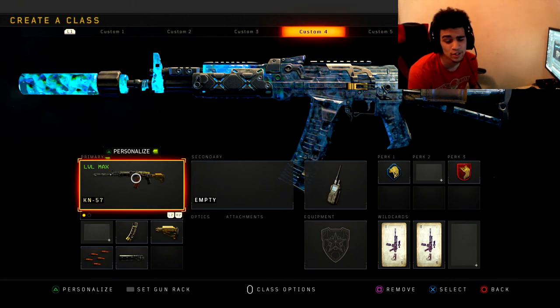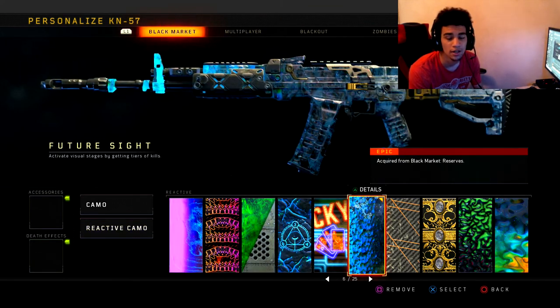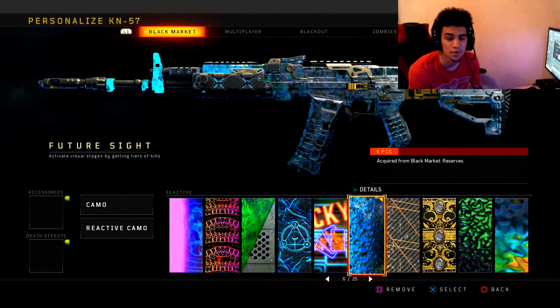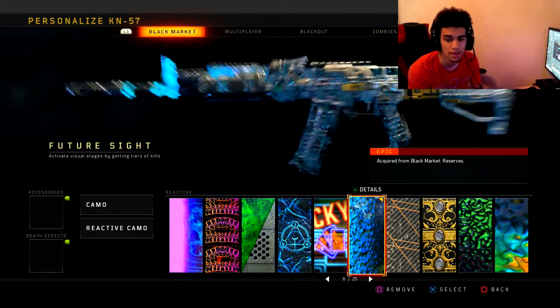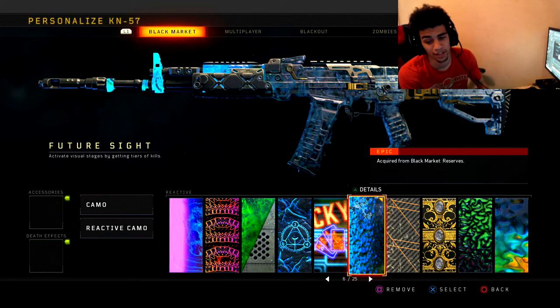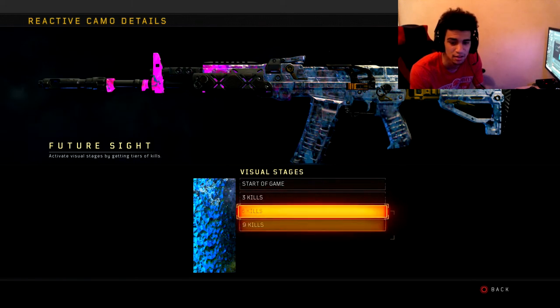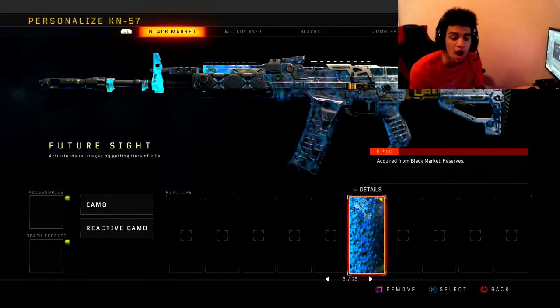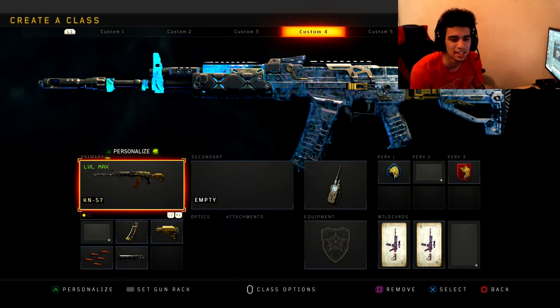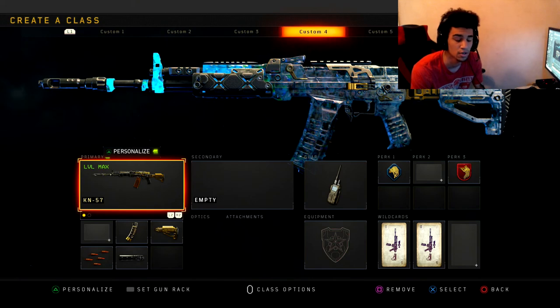Today I'm going to be showcasing the Future Site camo here on Black Ops 4. The only way you can achieve this camo is through the reserve crates, so it's behind the pay wall. Nonetheless, the camo looks pretty nice. When I got it I was like, yo, this thing looks nasty on the KN.